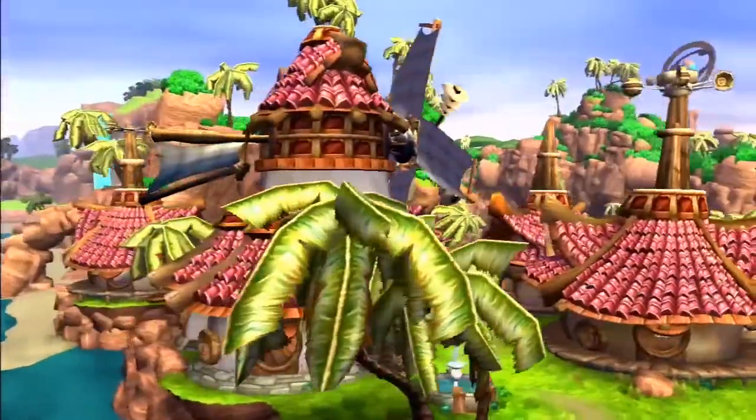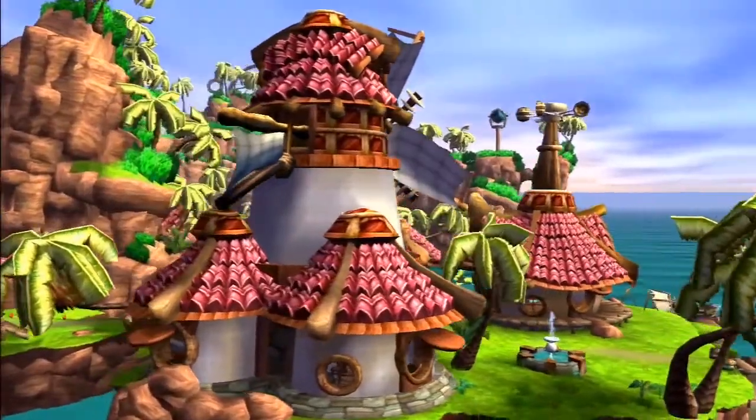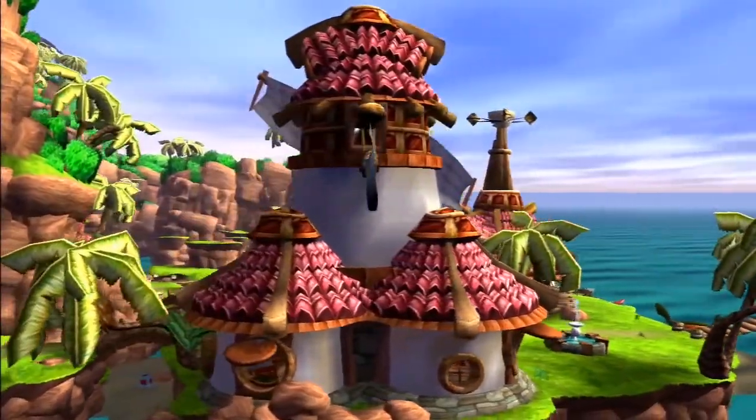In this video we'll be going over the mayor. The mayor can be found in the Precursor Legacy — he lives in Sandover Village and his hut can be found on the southern end. His hut stands out the most out of the others as it is very tall and has a large windmill on the front.